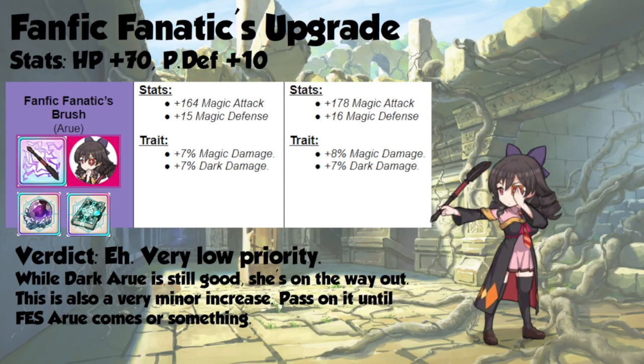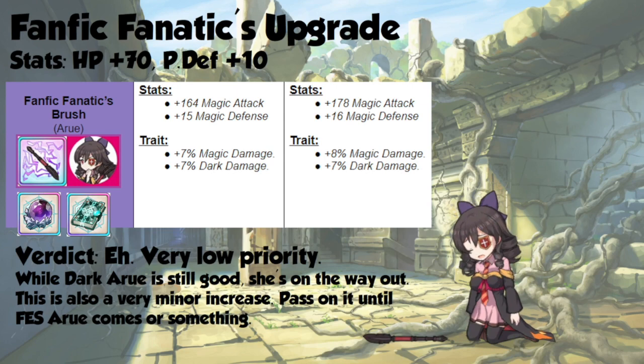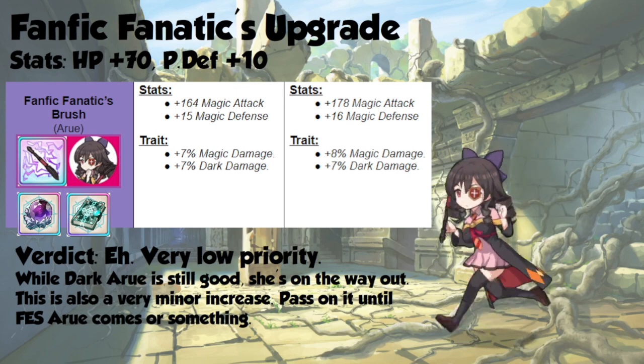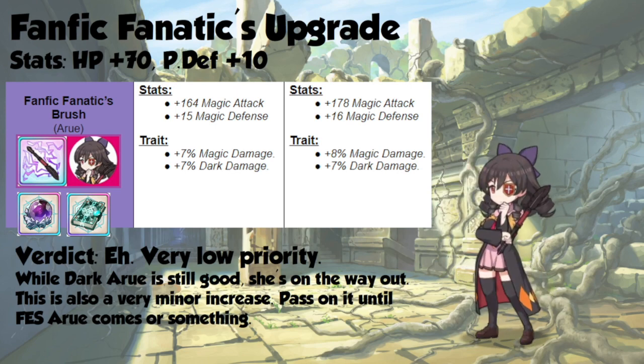As far as my personal spirit animal goes, Aru gets 70 hit points and 10 physical defense, which is eh. Her weapon gets 14 more magic attack, 1 more magic defense, and 1% more magic damage. This is a really minor stat increase for a weapon that you only really use on dark Aru, so this is an extremely low priority weapon. At some point it might be worth doing, but it certainly isn't right now.